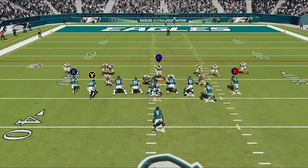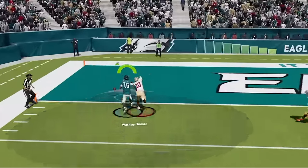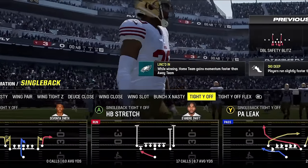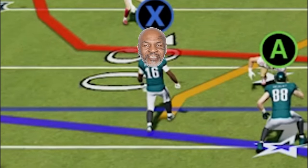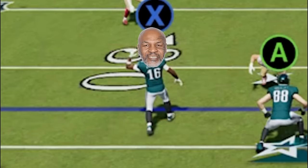This entire offense can really be boiled down to these two plays. Madden can be compared to boxing or chess — the stretch is my jab, and the PA leak is my right hook. That's why I put my fastest and best receiver here: Quez Watkins' 97 speed is Mike Tyson, so anytime my opponent forgets about this hook and starts focusing too much on the run, that right hook is coming for the knockout.